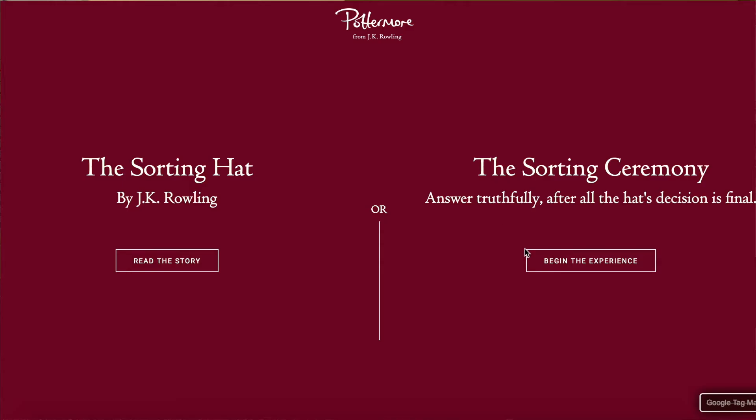The sorting ceremony — this is what happens when Harry first gets to Hogwarts. All the first years get sorted. They come into the great hall one by one, have the sorting hat put on them, and get sorted into their respective houses.